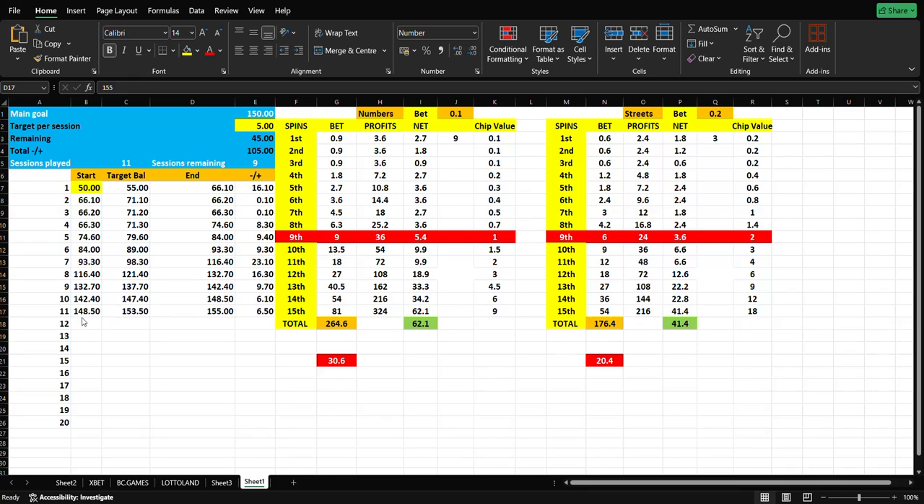Welcome to Casino Channel 329. Let's go for session number 12. We need to be at 160.50, so we need to make $5.50 today. Let's try to push a little bit and see how we can take this session.